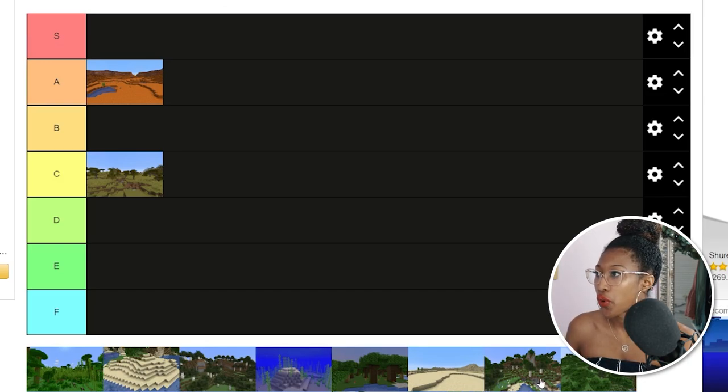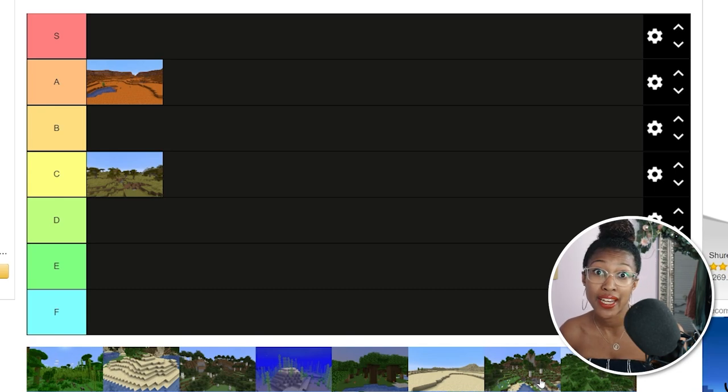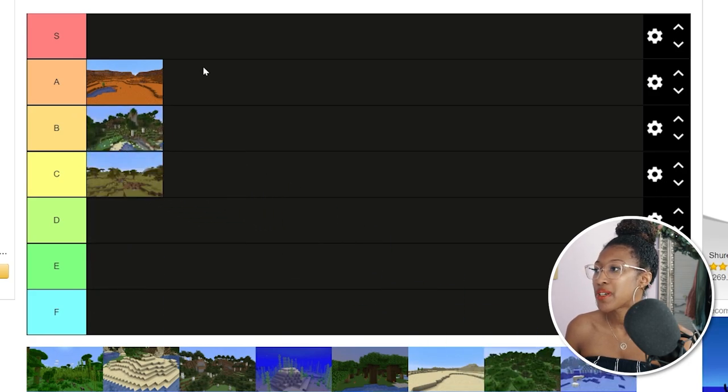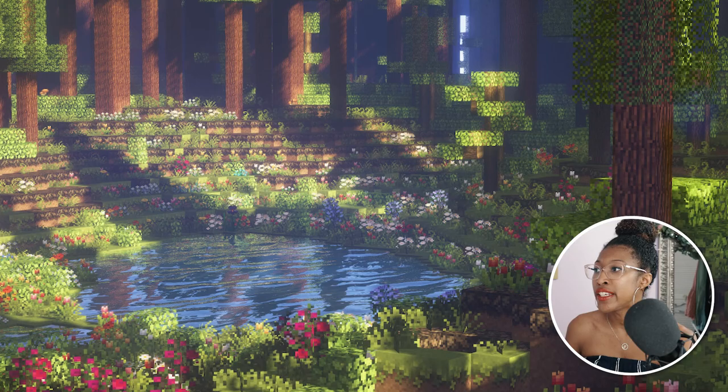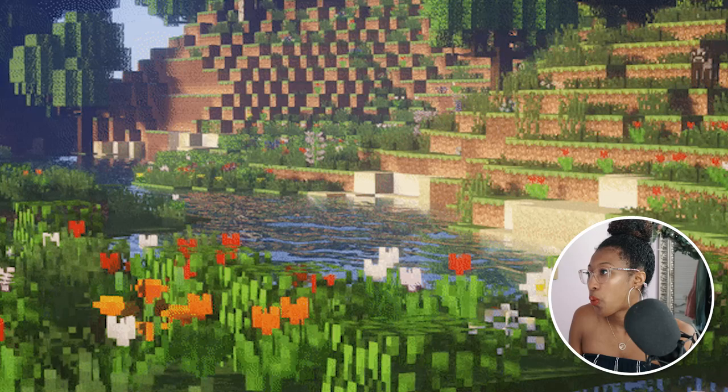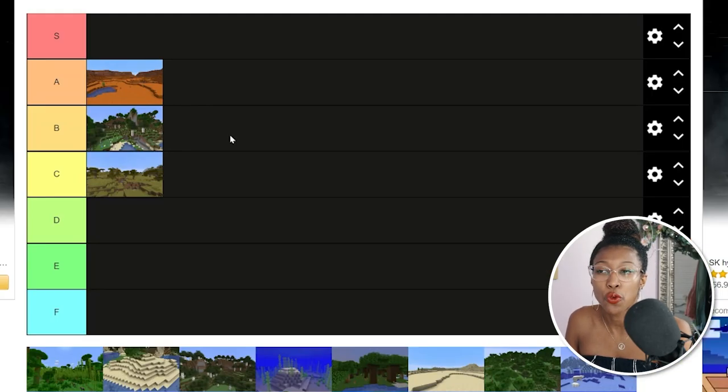Next we're looking at flower forest. I switched to a different tier list — I'll link that one in the description. I love the flower forest; flowers are very pretty. I'm gonna put this at a B because it's just a hilly, grassy, wooded area but with pretty flowers. It's also pretty useful because the flowers are used for dyes.